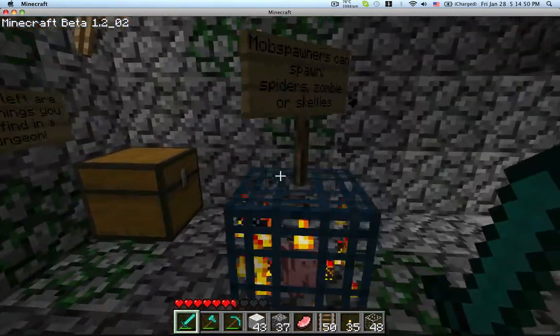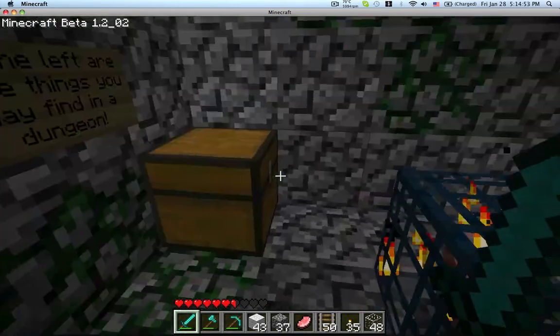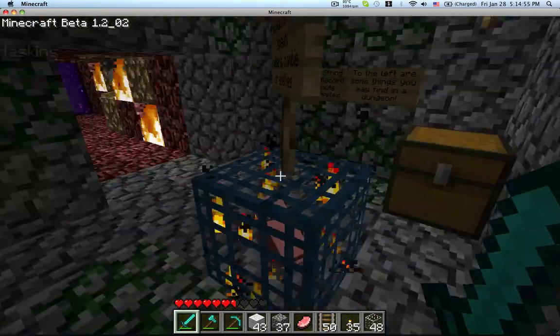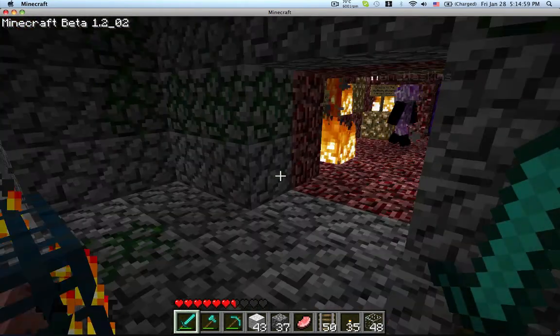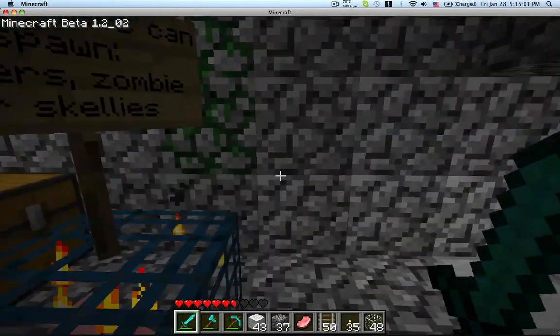And then in here we have our mob spawner room. This just has a simple pig spawner just to give you an idea of what the rooms are like. It has mossy cobblestone and is enclosed in all the other cobblestone.